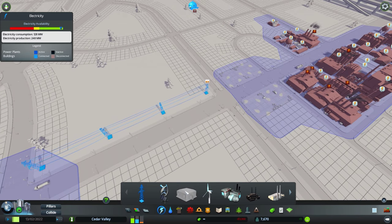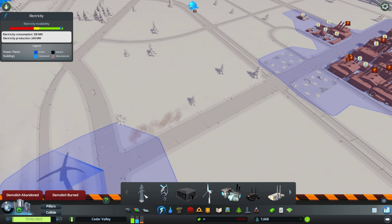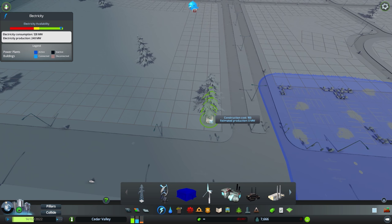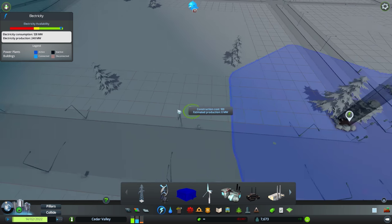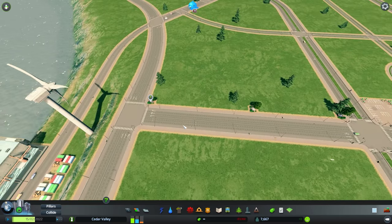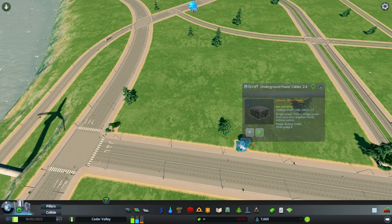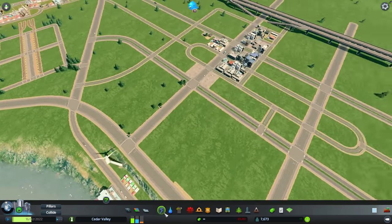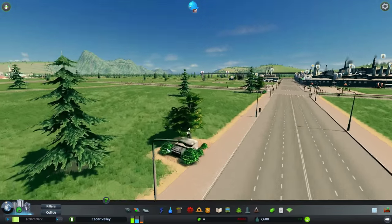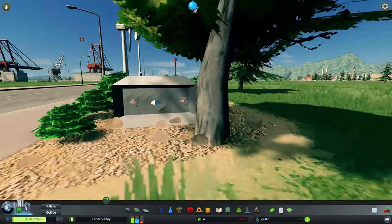I downloaded a mod called Underground Power Cables, so I'm going to get rid of the high tension power lines. What this mod does is allow you to freely plop these little substations. For symmetry's sake we'll place them here, move this one just slightly over one tile — fantastic. Now we have a power line with no cables. Look at how tiny and pretty this is in first-person view!